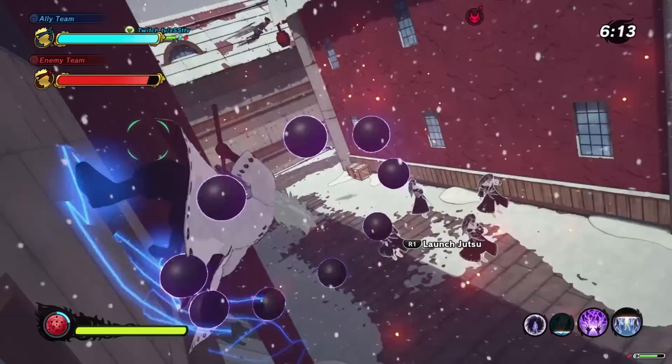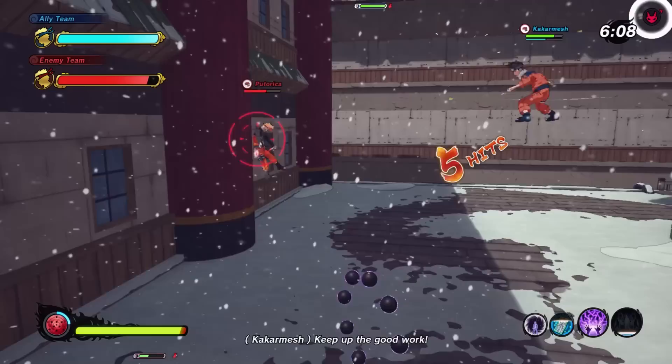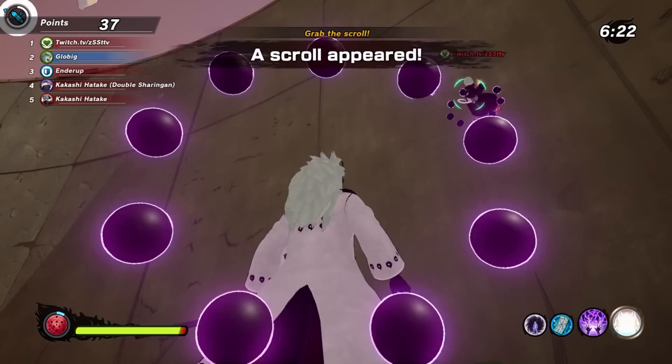You might wonder — if the enemy sees the clones, they'll just stay away. Well, the clones are almost invisible to enemies. You can kind of see a shimmer, but you don't see them clearly the way your allies do. So it ends up being a very nice trap for incoming enemies. I was even able to catch a Kamui Lightning Blade with this — they're really good at protecting you.